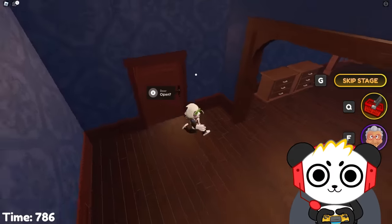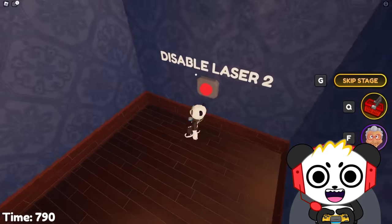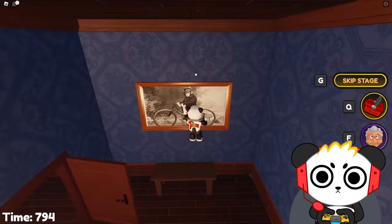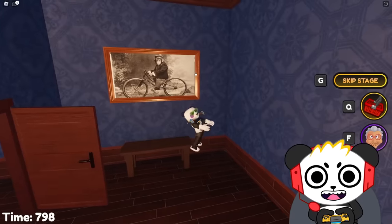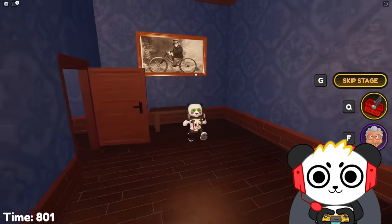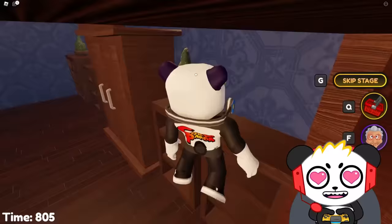Now we gotta disable laser numero two. Laser number two — boom, they're disabled! What's this painting grandma has? Look at this painting — it's like an old black and white picture of a monkey on a bicycle. The good old days, when monkeys rode around on bicycles. Yes — it was a jolly good time, old chum.